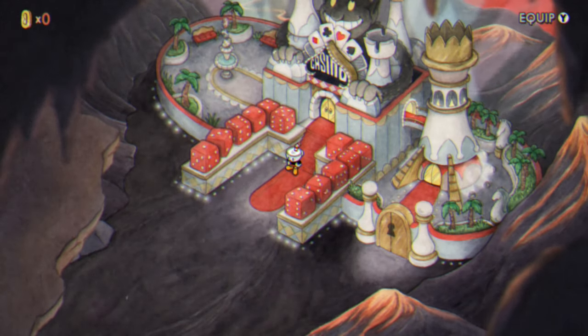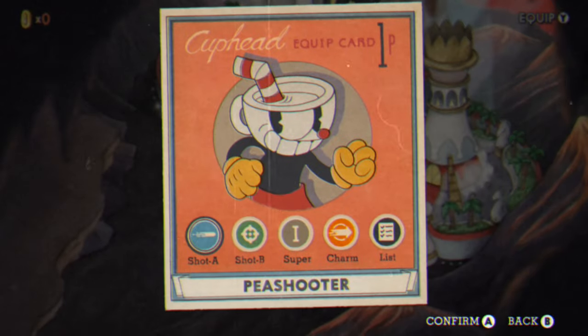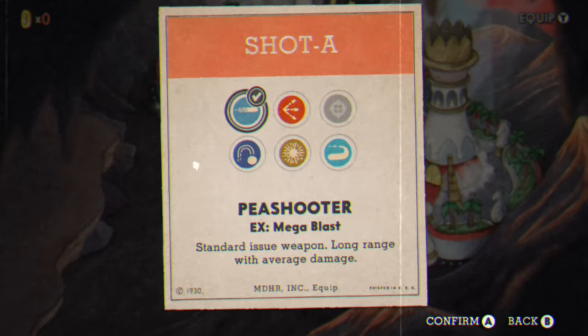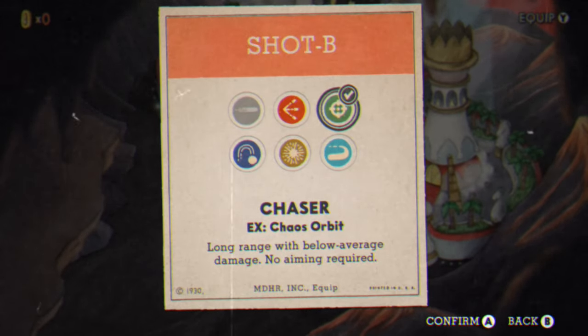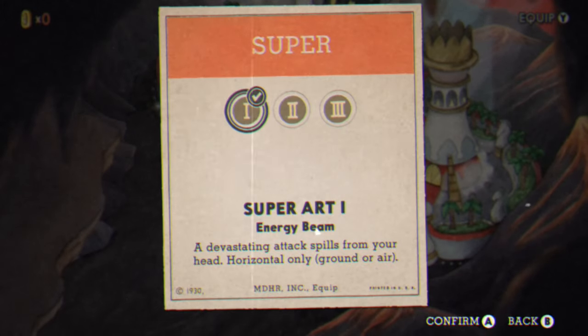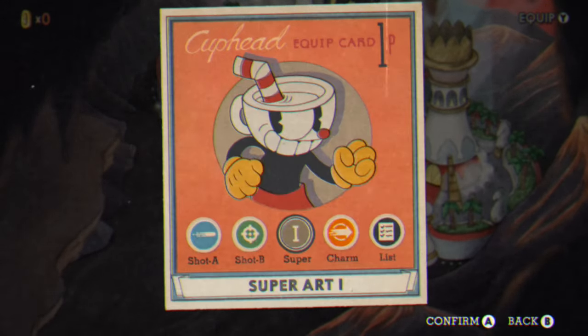Before I show you what I found to be the easiest way to complete this boss, let me just show you what loadout I've chosen first. For Shot A I chose the P-Shooter, Shot B is the Chaser but that's mainly for the mini-bosses, the Super I've kept with the Energy Beam, and the Charm is the Smoke Bomb, again mainly for the mini-bosses.